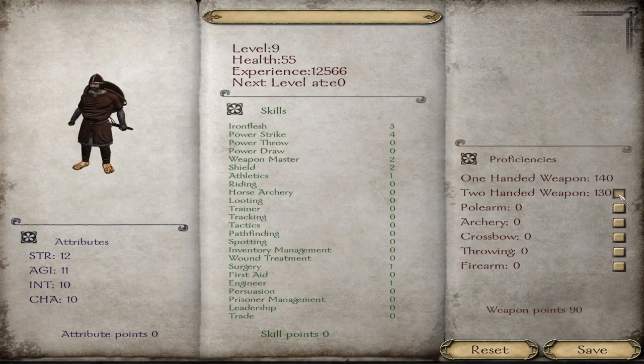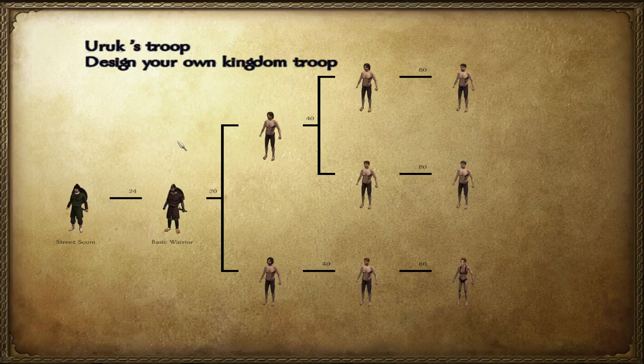We'll add them some other attributes — two-handed and polearm, I guess. And then this will be our first... we're just going to say Basic Warrior, because I have a lack of names in my head right now. You guys can help me name them, actually. So there we go — we have Street Scum, then upgrades to Basic Warrior.